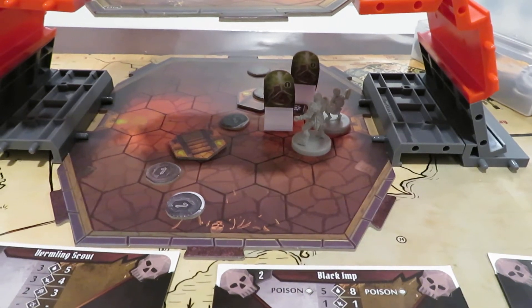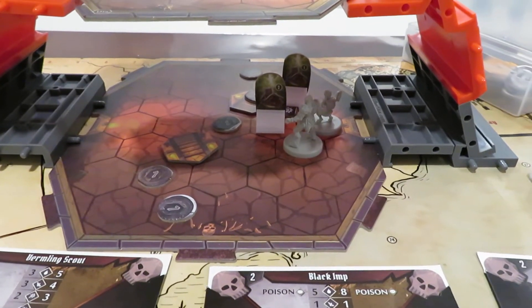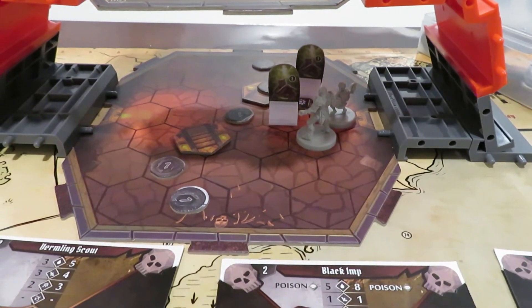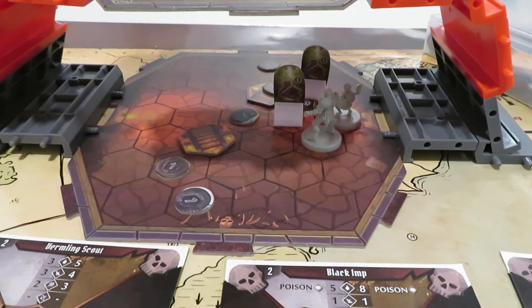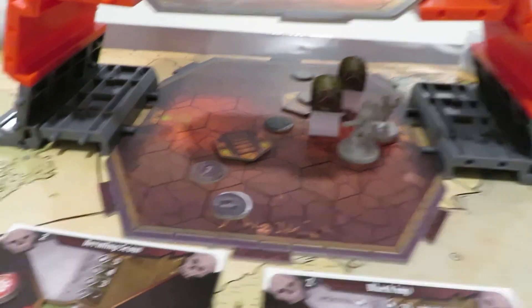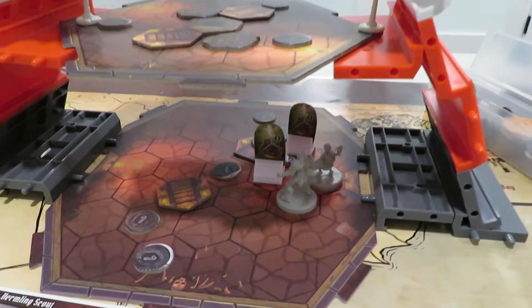Hello everybody, welcome back to Rolling Solo in what is likely to be the finale of this particular scenario, the Sun Spire, and it's been quite an enjoyable one. I think we got this one in the bag. We just need to clean these guys up and we're good to go. Only two enemies remaining, one of them is a little damaged and we're ready to roll.